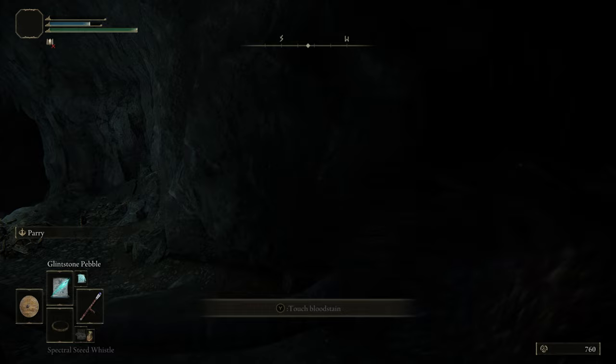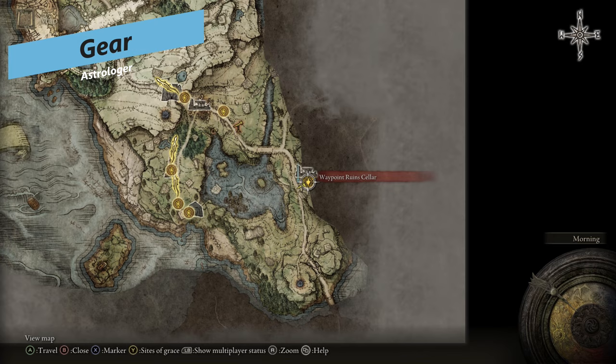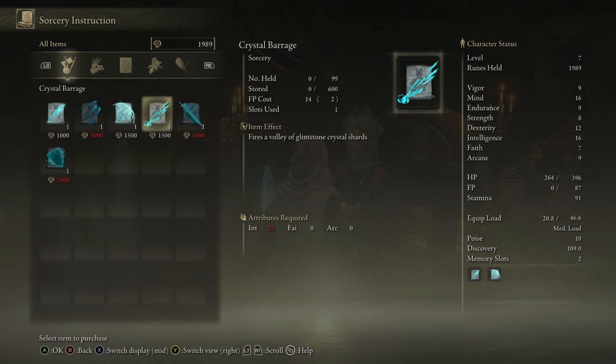Some gear you need to get very quickly: the first thing you should do is head to the Waypoint Ruins. There is a mini-boss here, but once you've cleared it, Sorceress Sellen will be there and she will sell you all kinds of Glintstone spells. You can find different scrolls to give her as well, which will increase the amount of spells she can offer throughout the game.